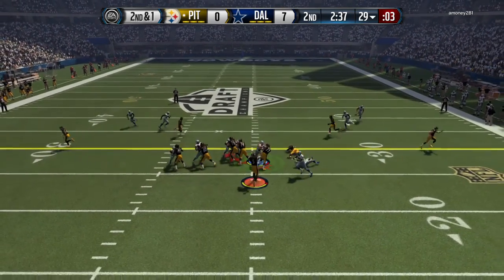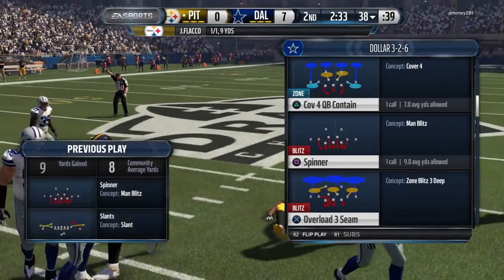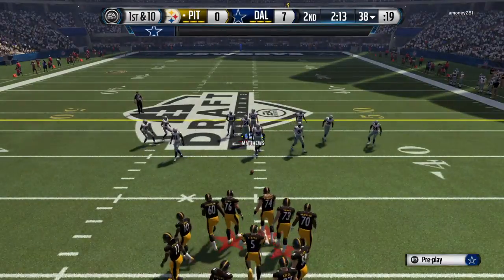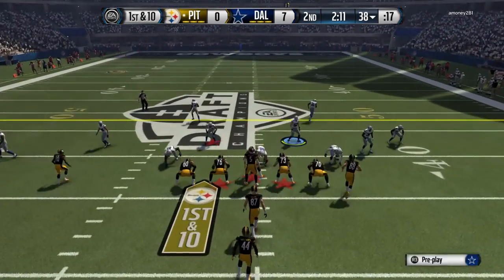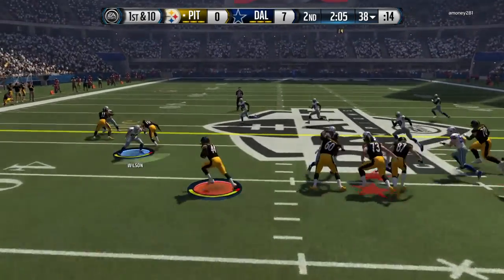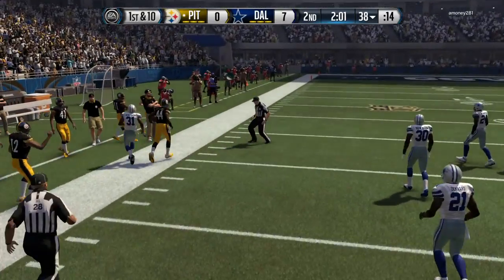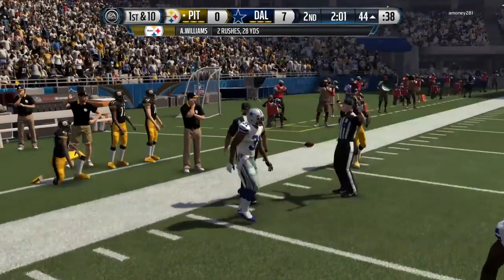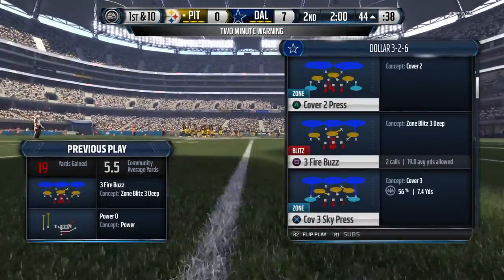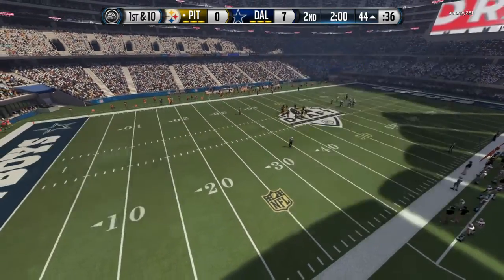Second and one, and the catch is made by Larry Fitzgerald. First down on the way. Williams is a great running back to have on your football team — he goes up in there and gets the first down. Now your offense has three more chances. And now we reach the two-minute warning here in the second quarter.